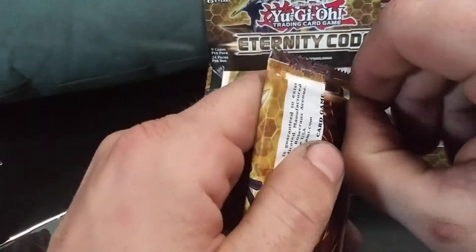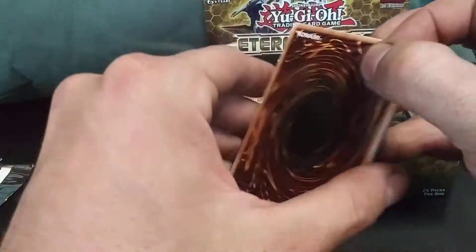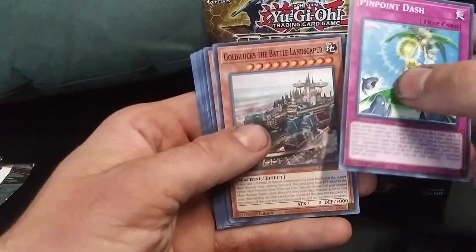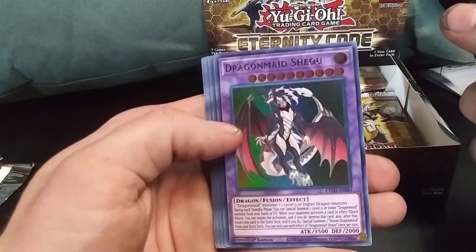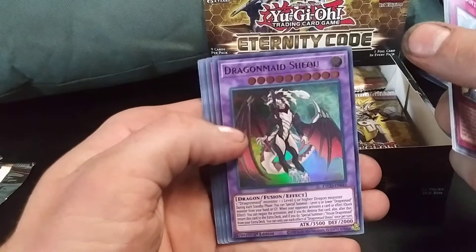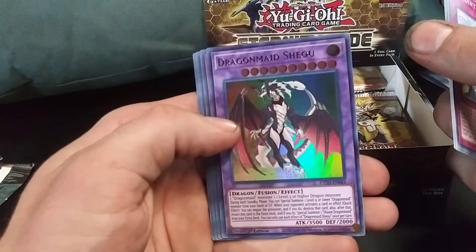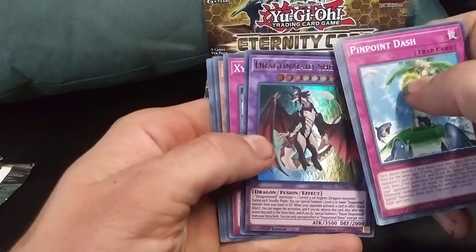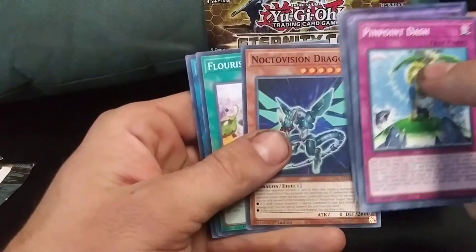I love the shinies that come in these packs. I don't think we're guaranteed a foil in every one of them — I opened up the first couple of packs that didn't have a foil. Another Pinpoint Dash. We got another Goldilocks. Ghost Pirate IQ. I got my first Dragon Maid! Nice, look at how pretty that is. I think I have like one Dragon Maid spell card and that's it.